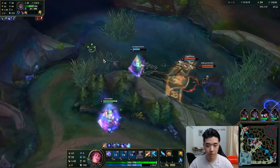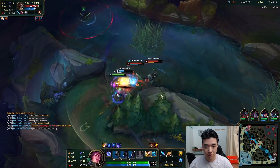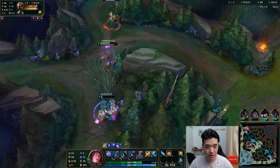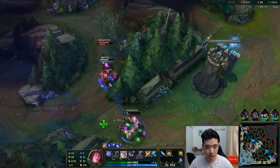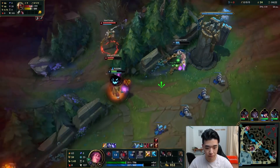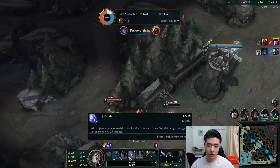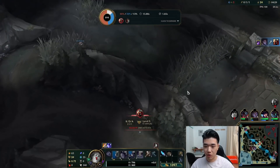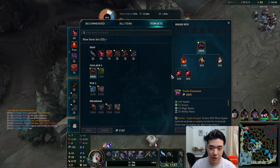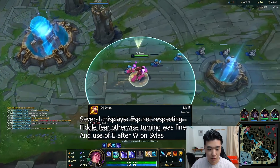I'm messing up. I'm on the wrong end. I don't have anything up. I got the slow off. I needed to order to get my abilities back but I just cast them all and I also went the wrong side, so that was completely my bad. I thought I could come here and then smite over the wall, but I don't think my smite's long enough range.